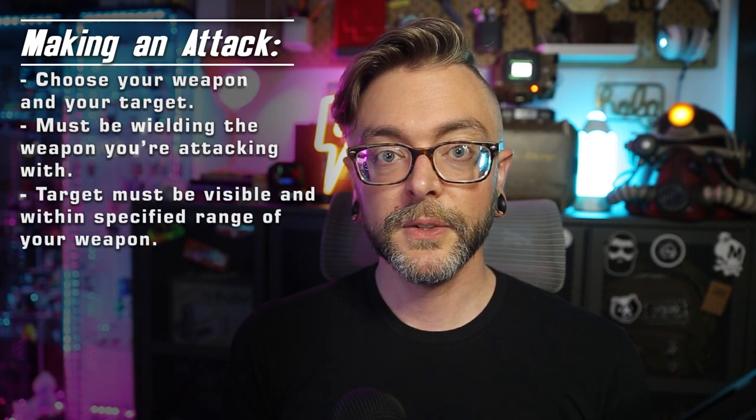So let's talk about making an attack. When you make an attack, first you choose your weapon, then you choose your target. If you're not currently holding the weapon that you choose, you're going to have to draw it using your minor action. Once your weapon is declared, announce your target. You have to be able to see your target, and if you're using a melee weapon, they're going to be in reach.